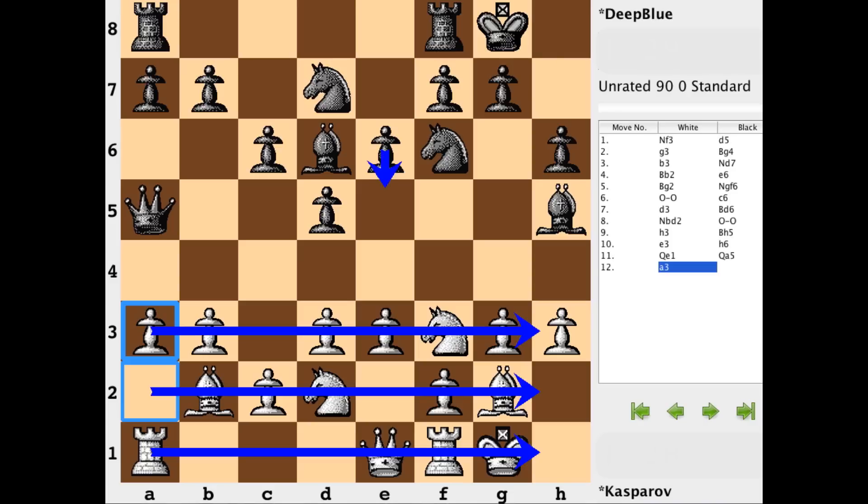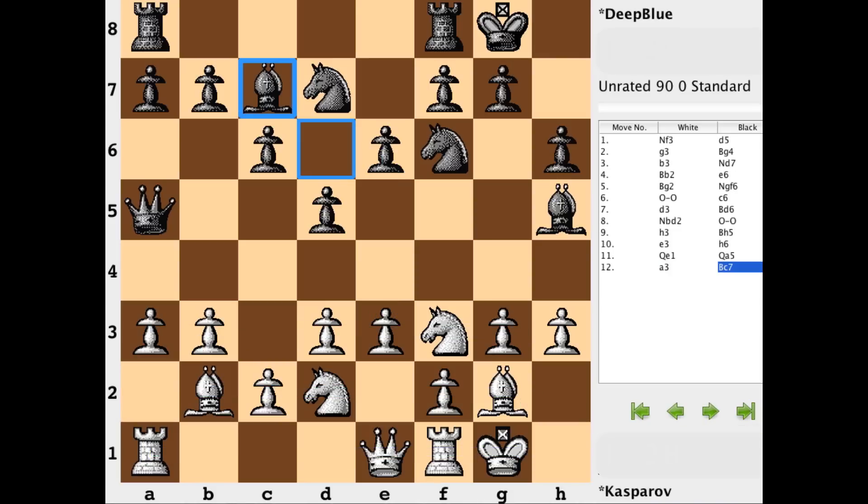At some point we do eventually see e5 and then e4, but beyond that there's a whole lot of shuffling that takes place on these first three ranks — a lot of maneuvering goes on in this game. After a3 we have some maneuvering by black as well. I can't really put my finger on what bishop c7 is doing — maybe staying out of the way of a potential fork with the pawn getting to e5, or maybe looking to get on a diagonal. Still somewhat of a waiting game.